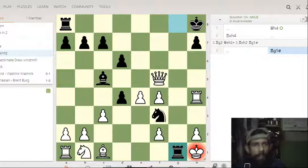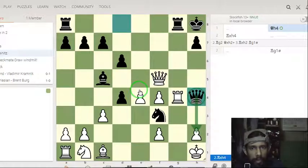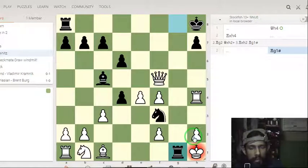The fourth checkmate pattern — most important — is the Arabian Mate. Here, the position starts with queen on h4 played by black. You must capture with this rook. There is checkmate on h2 followed by this knight and queen — sorry, queen and knight. You must capture, and now see the beautiful checkmate by rook. There is no piece of white to capture it, and the king cannot capture as the knight is protecting that square. There is also white pawn and knight check, so it is an Arabian Mate.